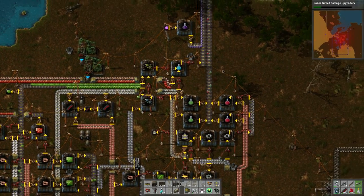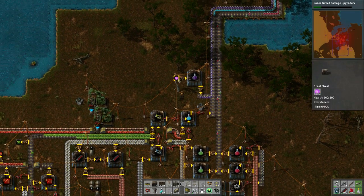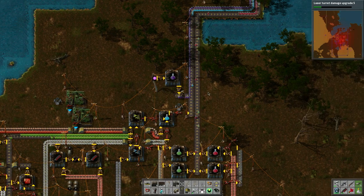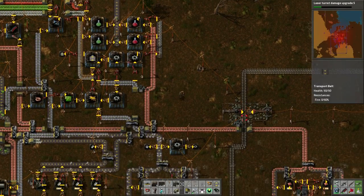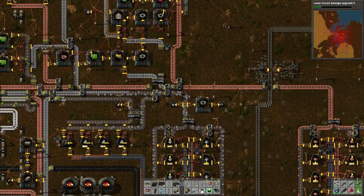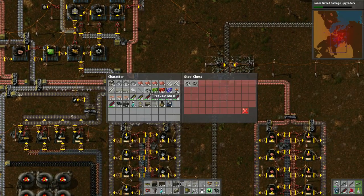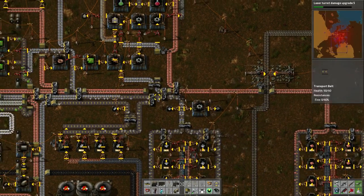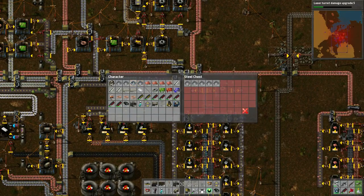This will get used up solely into our research for laser turret damage. I think what we're going to do is use some purple science and some alien research — let's throw some more of that in there. Looks like we have everything under control here. How many gears do we have? Looks like we need some gears, so let's grab a hundred plates so we have some.